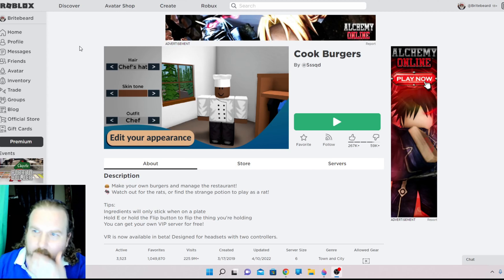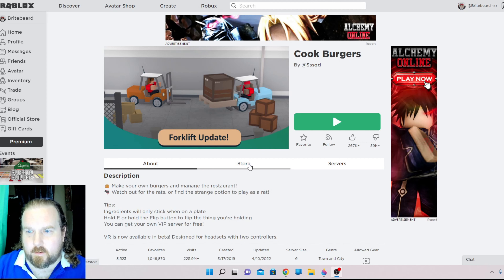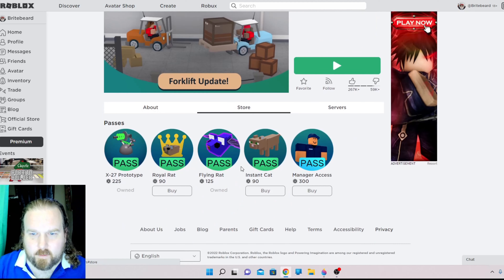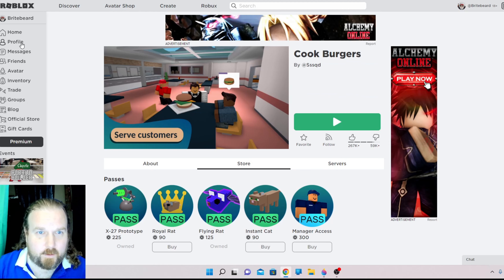So everyone checking out this game, it's called Cook Burgers. Reminds me a little bit of Work at a Pizza Place or whatever that game is called. In this one it's very similar - supplies come in and you try to grab them. But there's a little difference: if you get the prototype, you can pick up pretty much anything and anyone you want, depending on the circumstances.